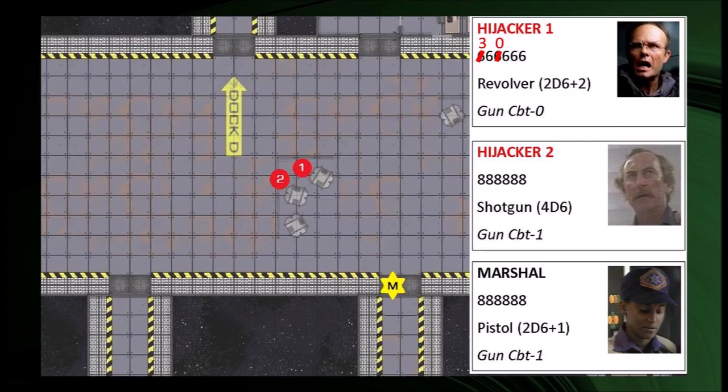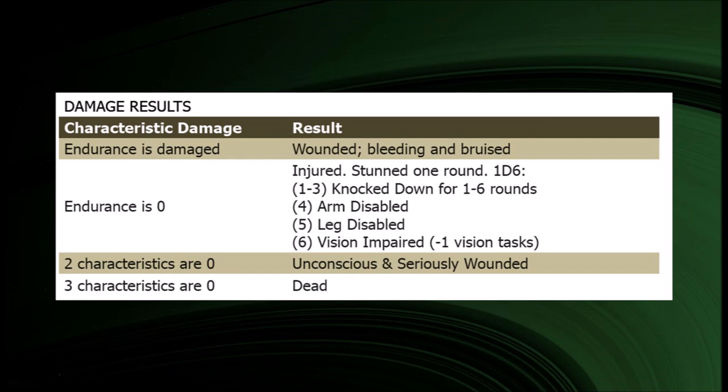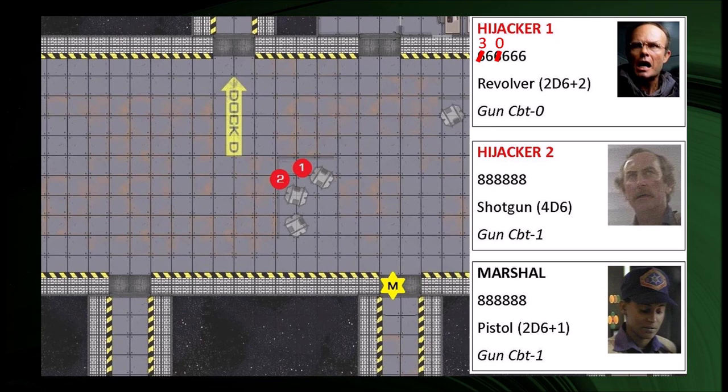Neither hijacker is wearing any armour, so rolling the Red Hawk's damage dice of 2d6+1 we get 9 points, subtracted from hijacker one's endurance of 6. This reduces his endurance to zero, with the remaining 3 points taken from his strength, leaving him with strength 3, dexterity 6, and endurance 0. Looking at the damage results table on page 103, he is injured and stunned for one round. Rolling 1d6 for more detail — a 4 — he's hit in the arm. The referee describes how the hijacker cries out and falls back out of sight behind the cargo crates. The marshal's player shouldn't be told the exact injury details — he'd just know that the guy was hit and went down.